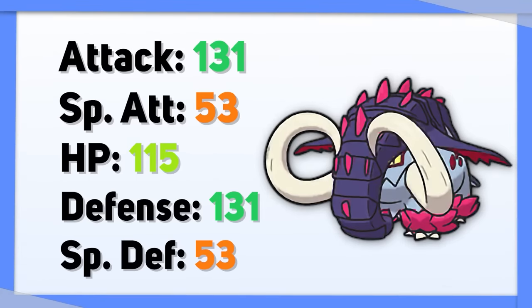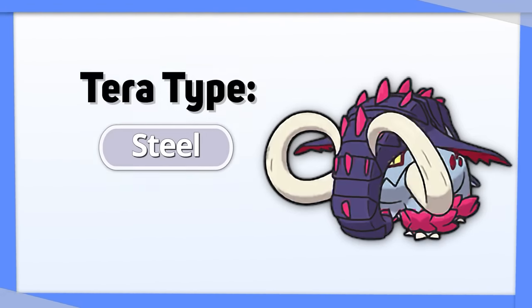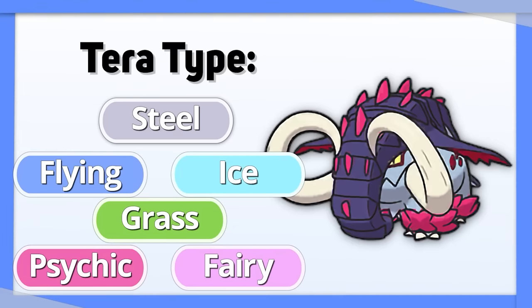Great Tusk has super high physical attack and defense, with good coverage and access to Steel-type attacks, so Tera Steel is best. It turns five of your six weaknesses into resistances and lets you get Stab on Steel-type attacks.